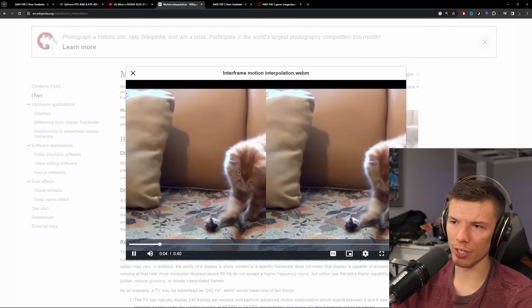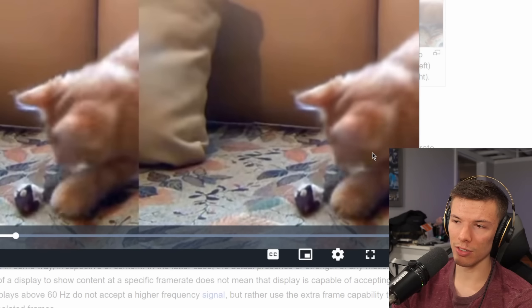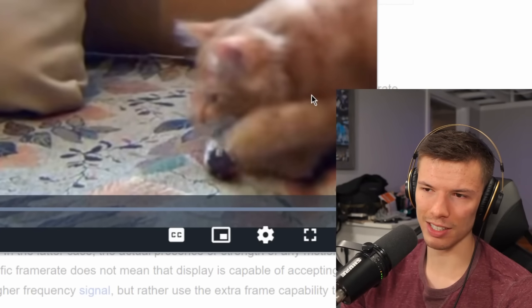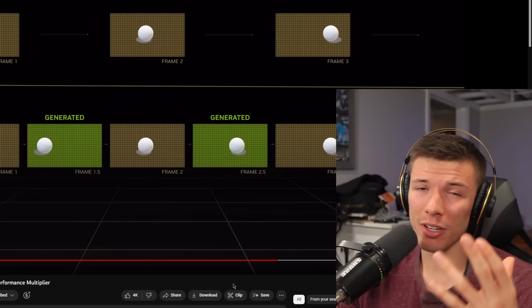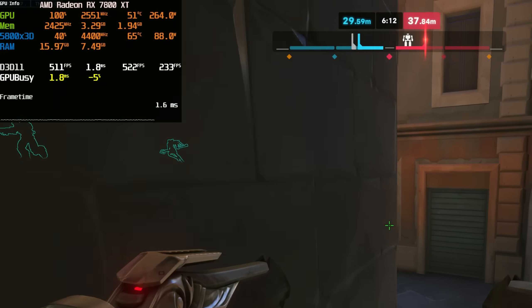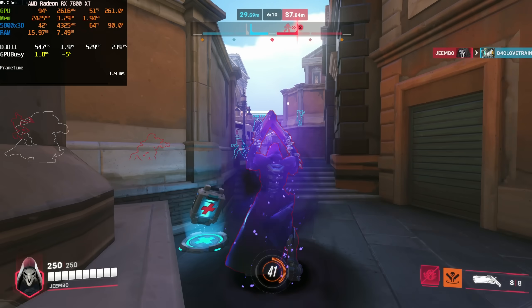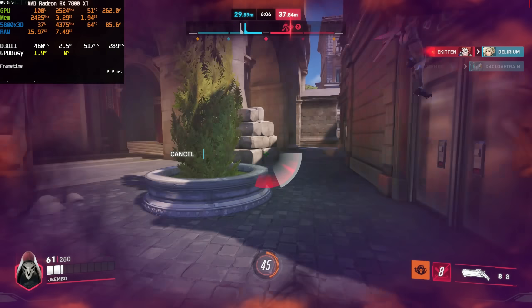On the left side you can see every individual frame of this cat, but on the right side the motion looks a lot smoother — though it doesn't look realistic. Unlike TVs, gaming has a little different demands. Obviously, one thing you want is as much FPS as possible, so frame generation can be good for that because this technology can essentially double your frame rate.